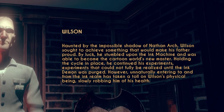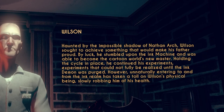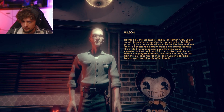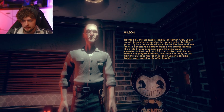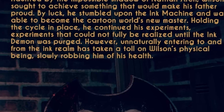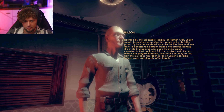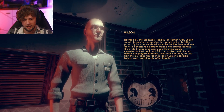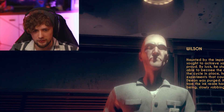Haunted by an impossible shadow of Nathan Arch, Wilson sought to achieve something that would make his father proud. By luck, he stumbled upon the ink machine and was able to become the cartoon world's new master, holding the cycle in place and continuing his experiments — experiments that could not fully be realized until the inkman was purged, completely deleted. However, unnaturally, entering to and from the ink room has taken a toll on Wilson's physical being, slowly robbing him of his health. I thought he got in an accident or something — the typical villain thing. But it's what phasing through the ink world did.